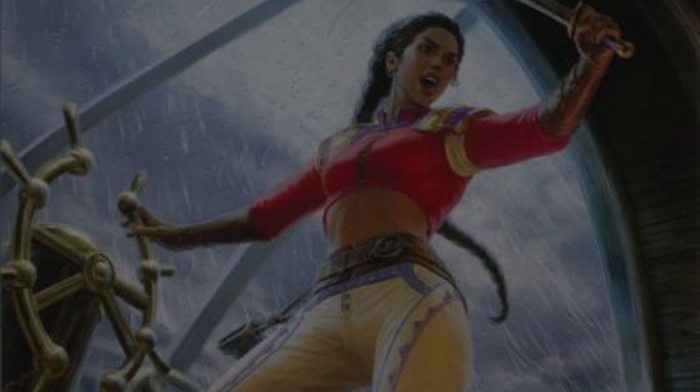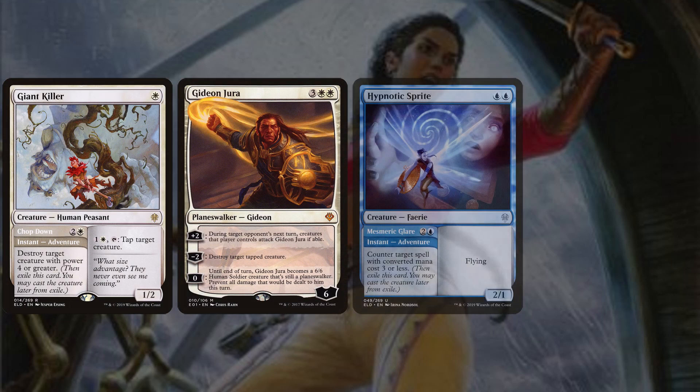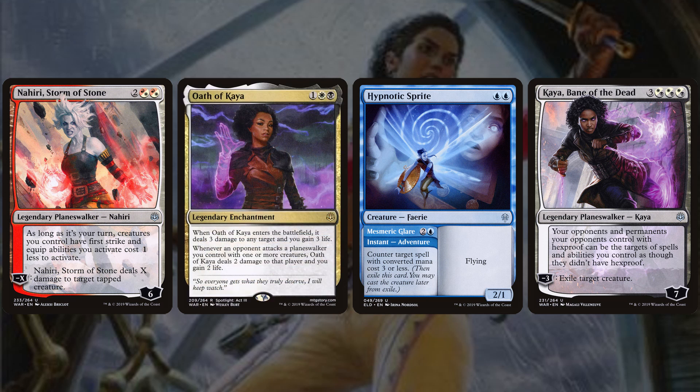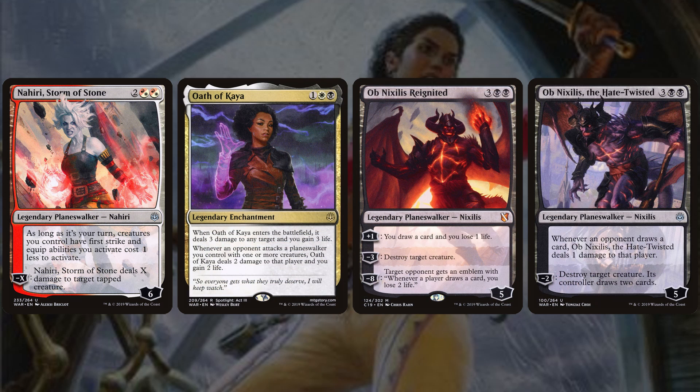For removal, we want to last as long as possible. For targeted removal we have Giant Killer, Gideon Jura, Hypnotic Sprite, and Kaya, Bane of the Dead. Hypnotic Sprite is our only counterspell — this 2-mana 2/1 flyer goes on an adventure called Mesmeric Glare: for 3 mana at instant speed, counter a spell with CMC 3 or less. It's difficult to hold 13 mana for Primal Surge protection, but it's a conditional hard counter that disrupts opponents. We also run Nahiri, Storm of Stone, Oath of Kaya, Ob Nixilis Reignited, and Ob Nixilis the Hate-Twisted.